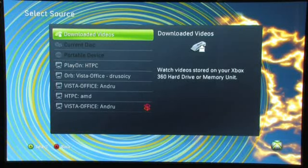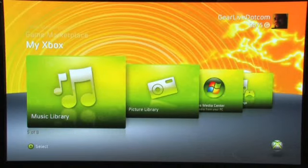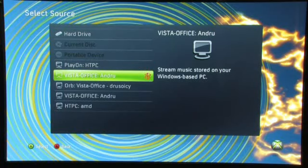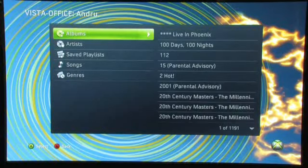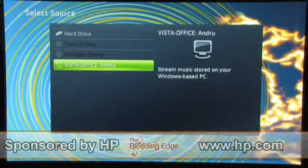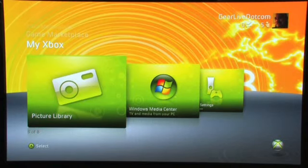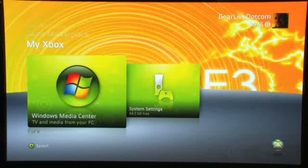The video library lets you go into downloaded videos that you have on your Xbox 360, or you can connect to one of the computers on your network and watch videos from one of those. Music library is the same thing — you can listen to any music on your Xbox 360 or stream music from any of the computers on your network. Picture library works the same way — you can look at pictures on your device, connect a digital camera to your Xbox 360, or check out videos from your computer. Windows Media Center works exactly the same way as it did originally.